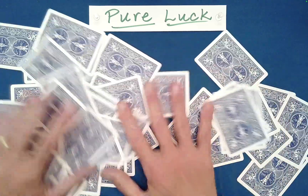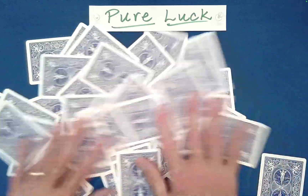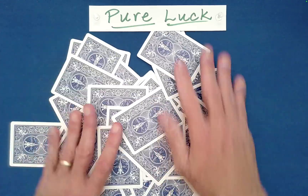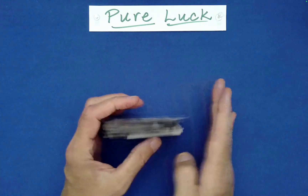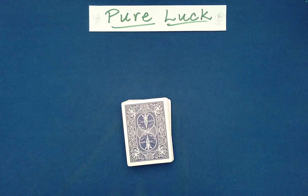Here is an original routine based on an effect by Warner Miller, and I can add a link in the description below to his original performance. So what we need for this is we need the spectator to select 13 random cards. Now, I know that ordinarily 13 is considered to be an unlucky number, but we may prove that wrong here today.